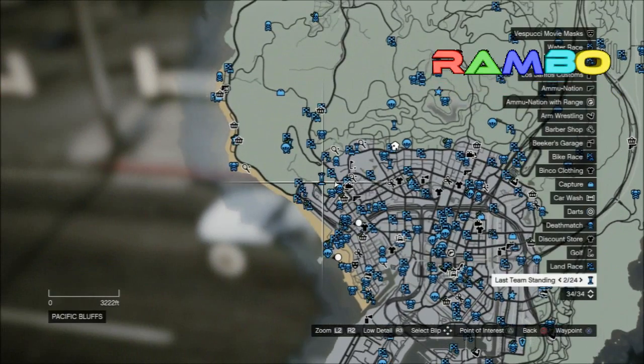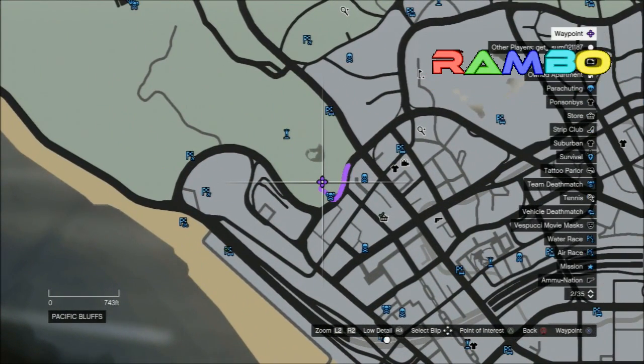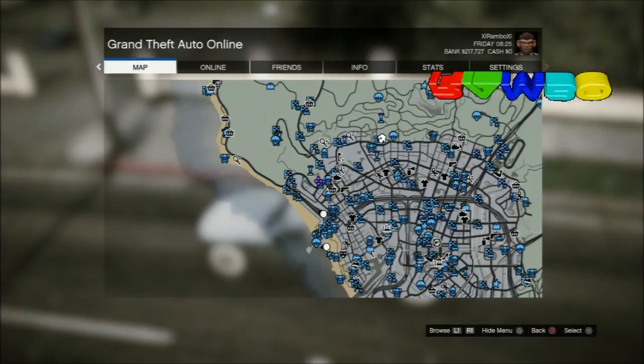You guys can get it for completely free. Just go to this place on the map — it's kind of by the Dynasty Apartments. As you guys can see right there in the little grassy area, that's where you're going to want to go.